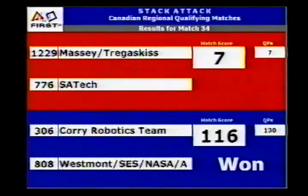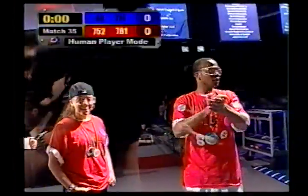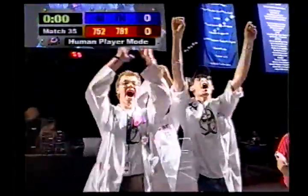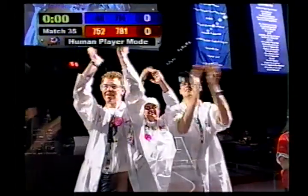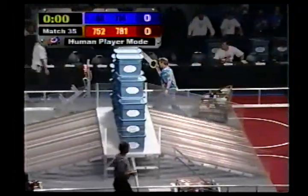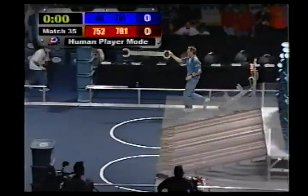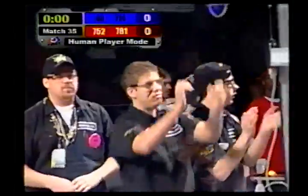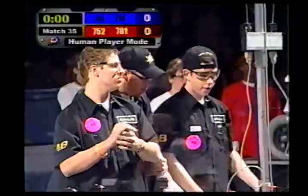And here we go, match number 35. Down on the red side, Team 752, Genesis. And their partners sporting the big wrench, Team 781, Kinetic Knights. Down on the far side in blue, Team 48, Delphi Elite. And their partners in blue, Team 714, the Scorpions.